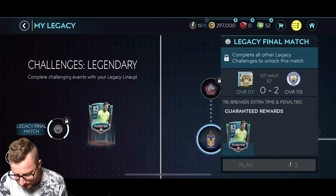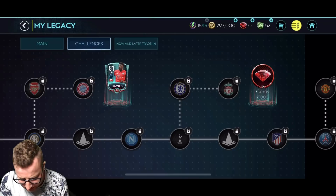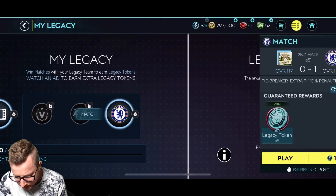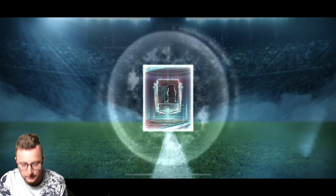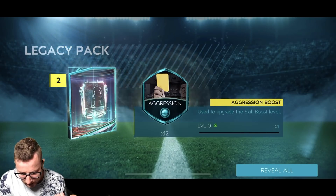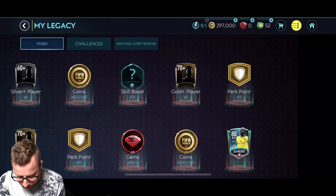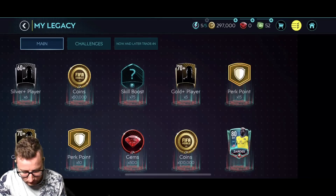Forrester is who you're going to get at the end of this, once you complete all of the legacy challenges. Oh, you get Davies — a left back Davies card. I like the card art actually on that one. A thousand points there, so you're playing through a bunch of challenges to get those players. Legacy tokens — so we have 30 of 30. We can do a legacy reward pack. We get ourselves a poacher boost, a dribbling boost, an aggression boost, a goalkeeper boost, and a number one boost. So we get a random one each time. One of them can be Zardes — Zardes is back for another season.